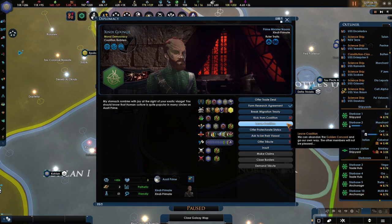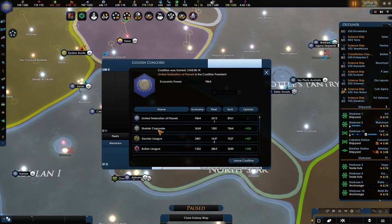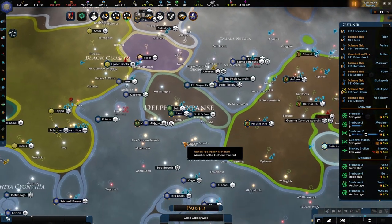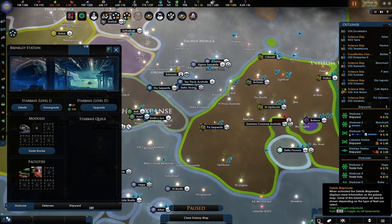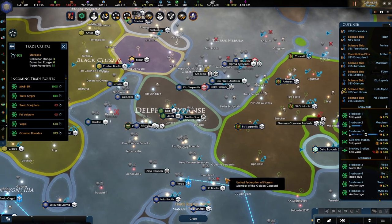Kicked from coalition — okay, you are a coalition member now. This is in the council. Are you really? Yes you are, great! We can finally start integrating smaller species. We want to make sure that we get this one ready first.